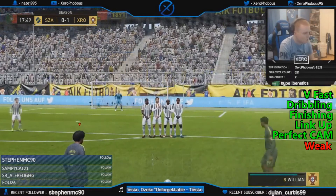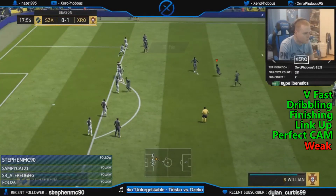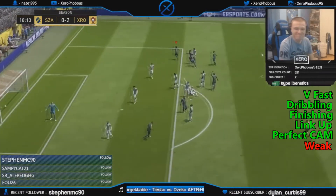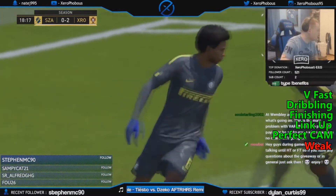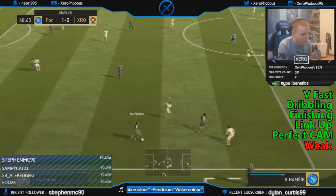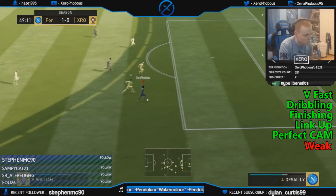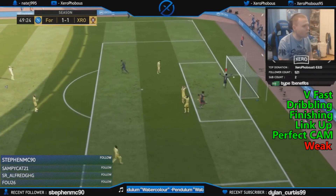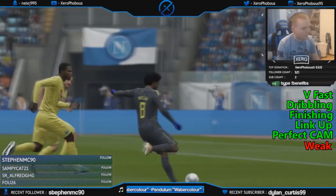He assists, he's fast, he can dribble, he can shoot from anywhere — he's insane. The only negative I have about Willian is literally that he's just weak, and he's going to get pushed off the ball sometimes. But if you know how to utilize him in terms of dribbling and link-up play, he's always a presence on the field and will always come into the game to score goals or give assists.